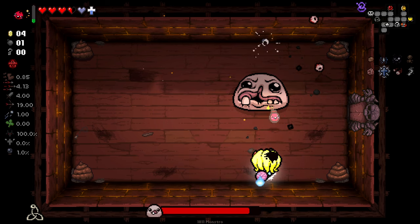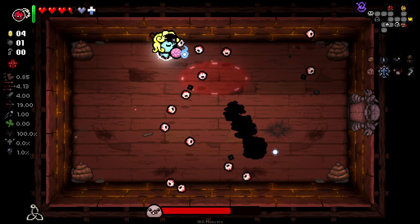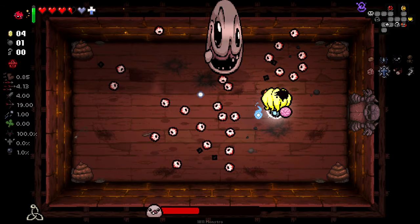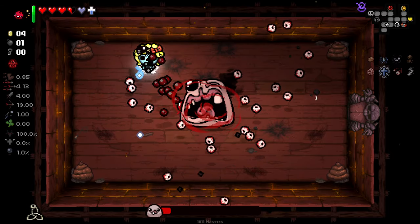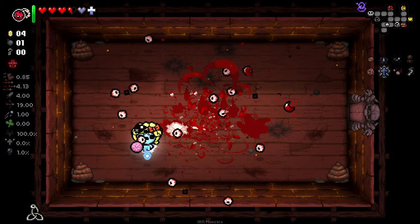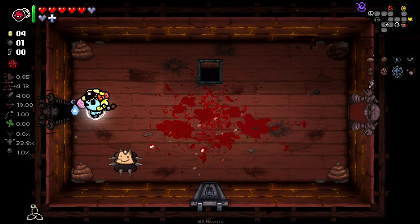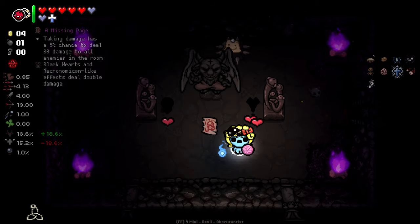Oh, we haven't even done the boss yet. That did some decent damage there. It recharges very quickly as well, so you can use it quite effectively in regular combat. I think for bosses it's not going to be super useful. Yeah, I'm liking having Anti-Grav with all these lingering pop shots, it's actually kind of nice. Hey, we got an item there, we got Pet Peeve. We get ourselves PB&J here. Lovely. And devil deal-wise, there's some sort of baby there.